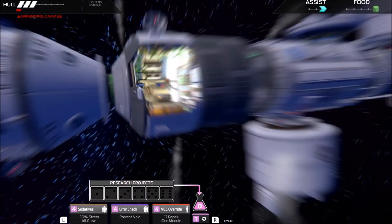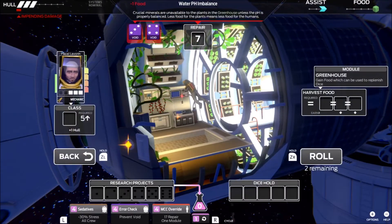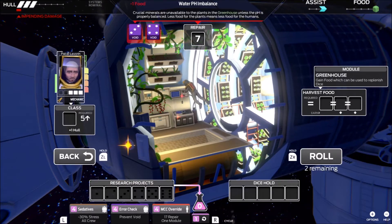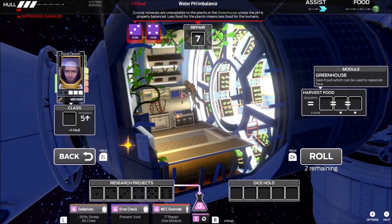I'm going to start with our mechanic in the greenhouse — and oh, this is wonderful, right off the jump. We've got two void dice, three or four. If I roll a three or a four, those dice just vanish, and that is no bueno. No bueno at all.